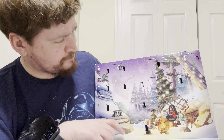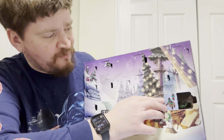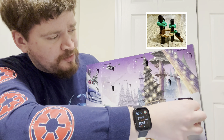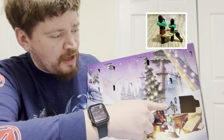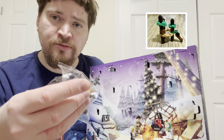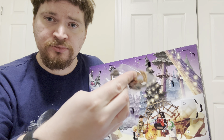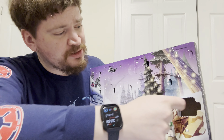Let's do a couple more. Where's 15? 15 is over here. Let's open her up. For 15, we have - oh sweet - a little Endor set up. That's cool. It looks like it's gonna be little trees and stuff.